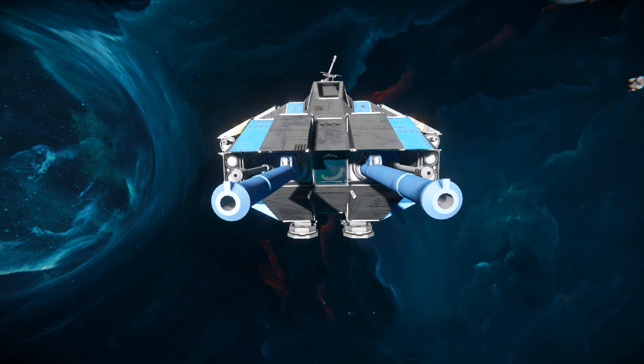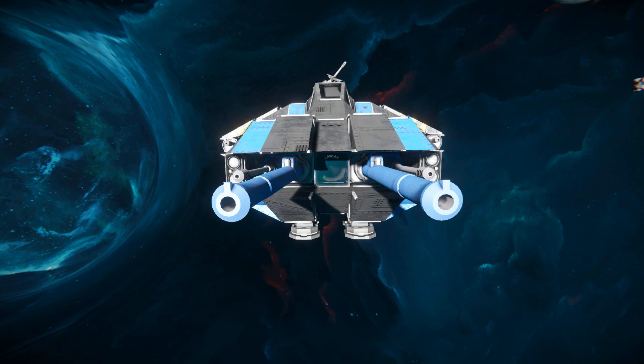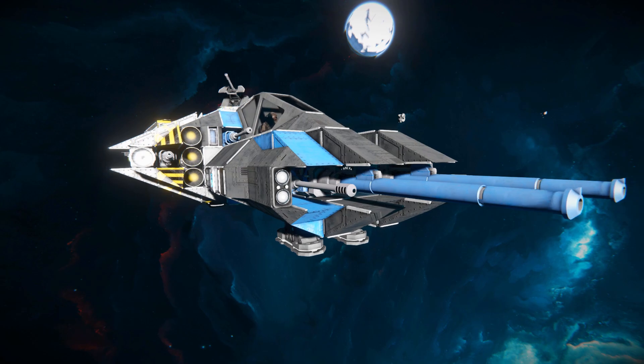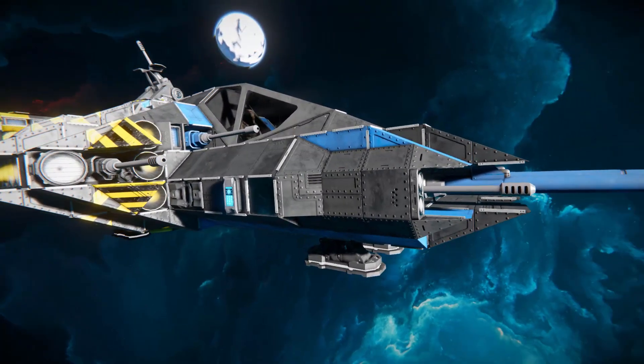We can also see our Wasteland spotlights on the left and right hand side, and then surrounding the entire vehicle we've got these lovely battered armoured grey, white, and light blue blocks. Moving around onto the side, there is the spotlight on the very edge, and you can see the fighter cockpit showing how we're going to fly this thing around.